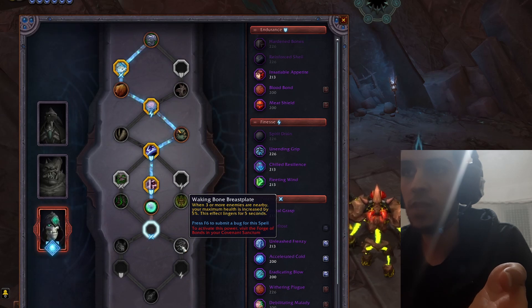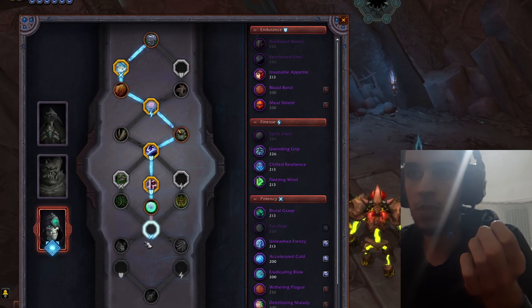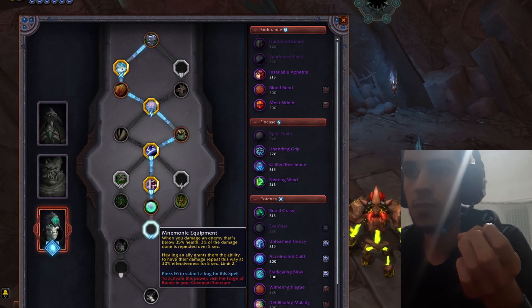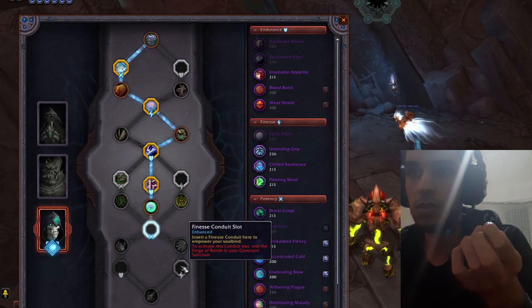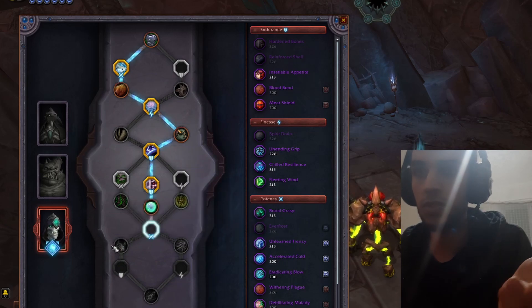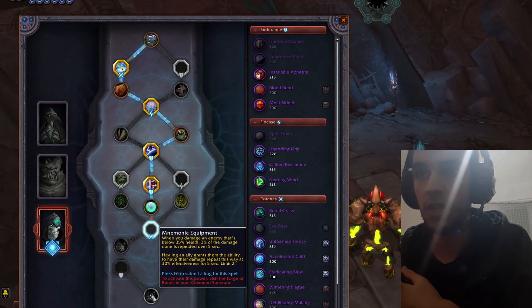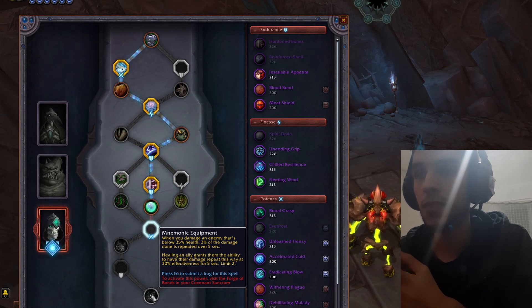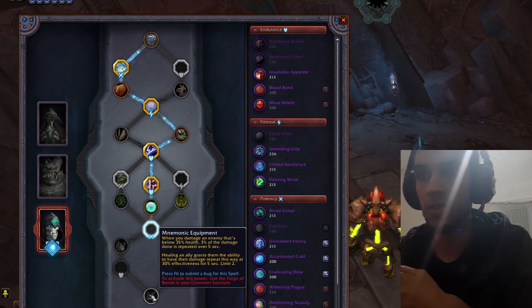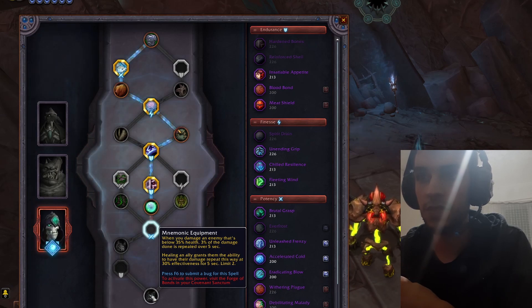When three or more enemies are nearby, your maximum health is increased by 5%. I think as a DPS you'll go with the mastery buff option. The last one: when you damage an enemy below 35% health, 3% of the damage done is repeated over five seconds. Healing an ally also grants them the ability to have their damage repeated this way at 30% effectiveness for five seconds.